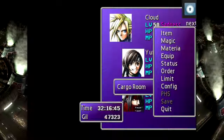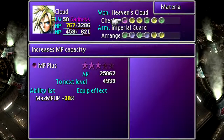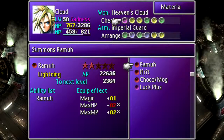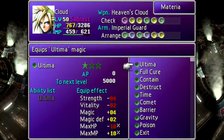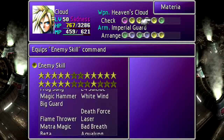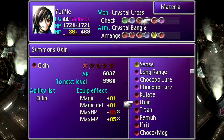We mastered Chocobo Mog! Now we can stop using... Master Materia. Wait, I'm confused - I thought I didn't get that until I mastered all of my Materia. Maybe there's just one for each type of Materia, but I don't think I've done that either. That's only the second or third Materia I've mastered. When you master a Materia, you get a new one. I've mastered Lightning and Chocobo Mog - that's it. So I really don't know what's going on there. In any case, I don't need Chocobo Mog anymore.